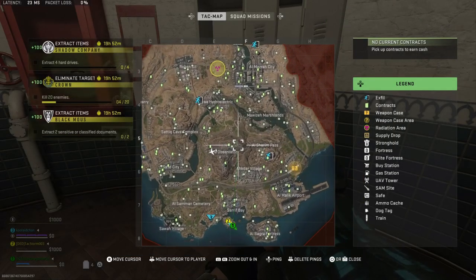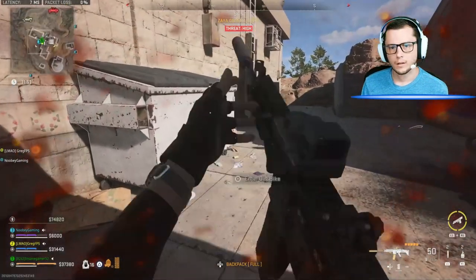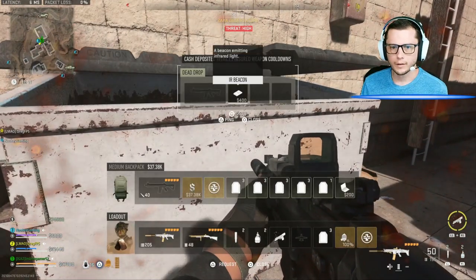First, you want to head to the Zaya Observatory Dead Drop, which is located right here between these three buildings on the northeast side of the observatory. Run up to the Dead Drop and interact with it to grab the two IR Beacons.